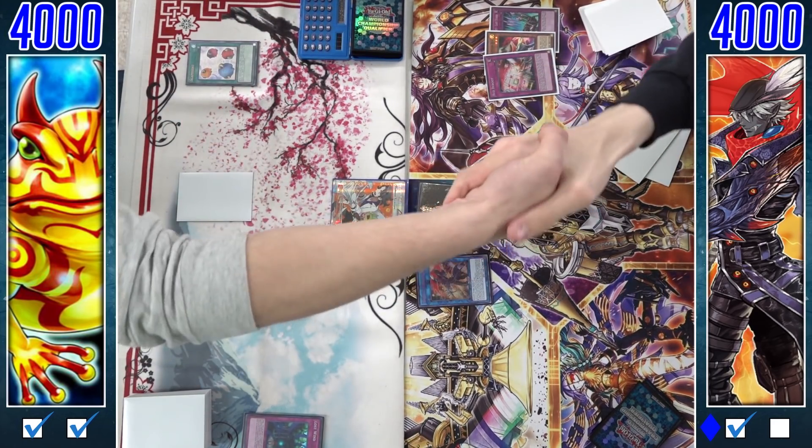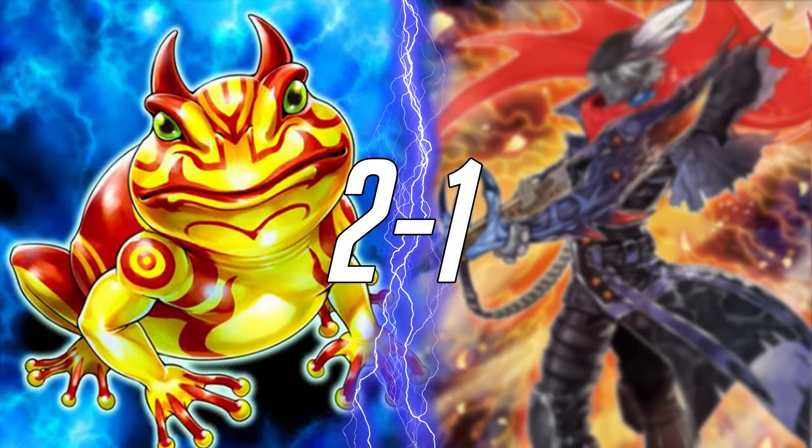As he tries to go into the end phase, a copy of Scapegoat steals the game. Magical Muskets fall in round one, two games to one, to Paleozoic Frogs. That's going to do it for this video — I hope you guys enjoyed it. Let me know in the comments below, and I'm really excited to bring you the rest of the feature matches from this tournament. As always, thank you guys so much for watching — we'll see you in the next one.